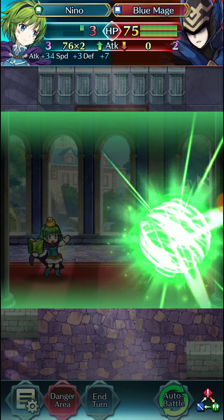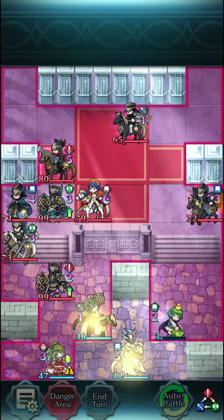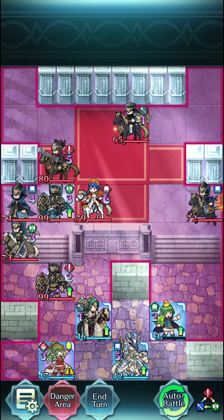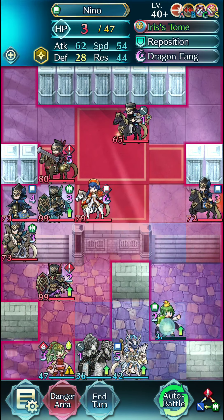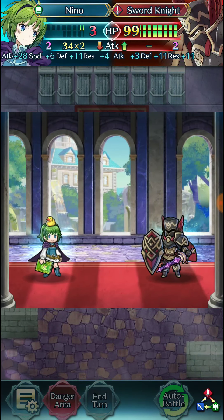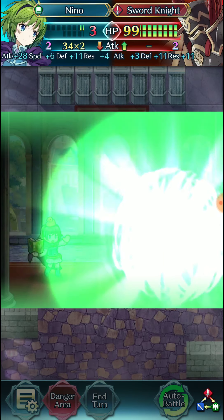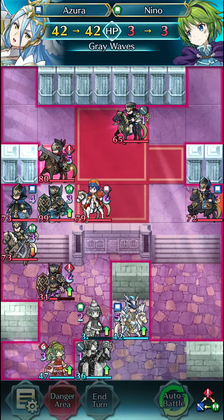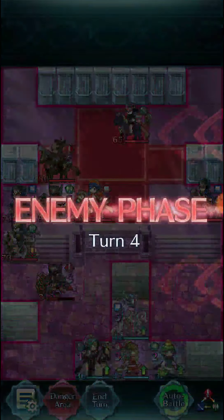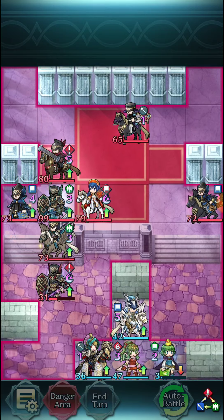We get the Attack Smoke off, which lets us take zero damage from the blue mage — that's quite important. The problem is that we're not running Brazen Attack/Res, so we do take non-negligible damage from the healers, which is definitely a problem. Now we slide Brave Veronica down to allow Nino to attack the sword knight so he can get some chip damage on him.